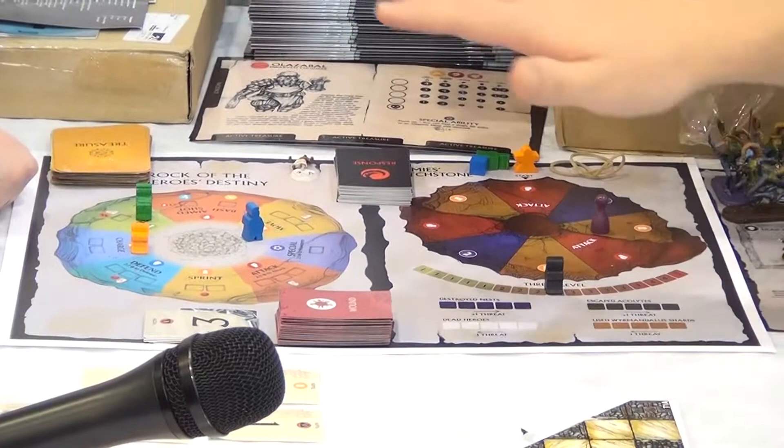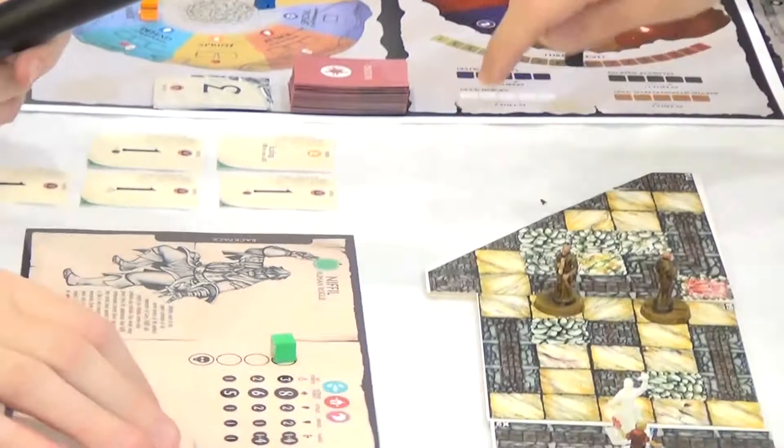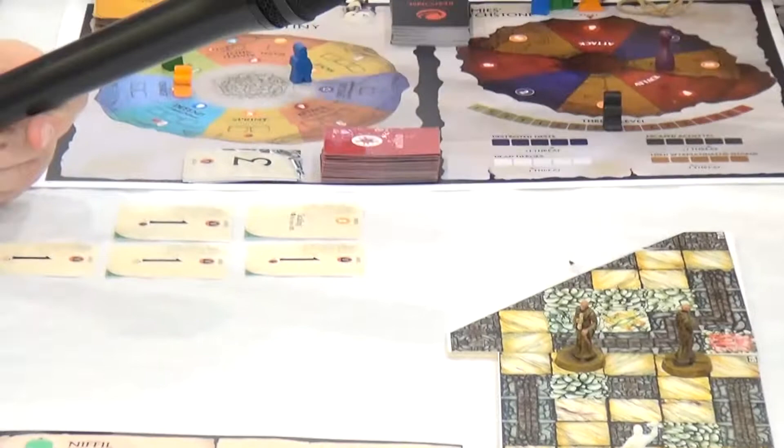Briefly explained: you are playing a hero — everyone plays one hero. In this example, your hero is a rogue. You have eight action points, out of which you need to divide your movement on the rondel in clockwise order and your movement on the table. This is a miniature game where the rondel mechanic has a very central place.